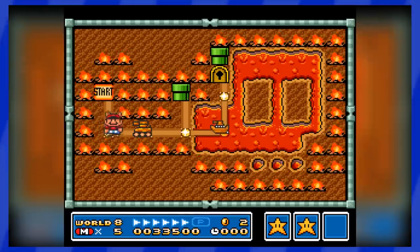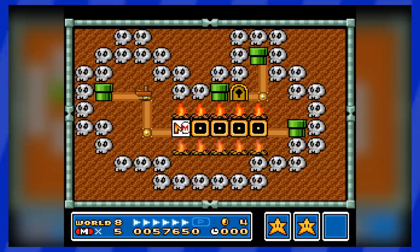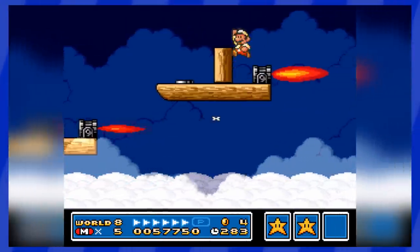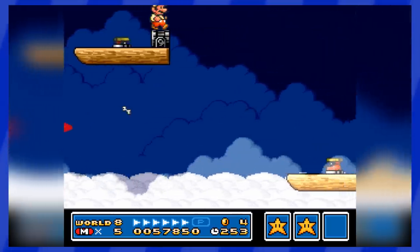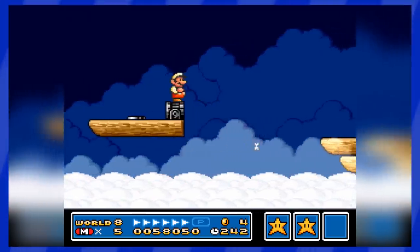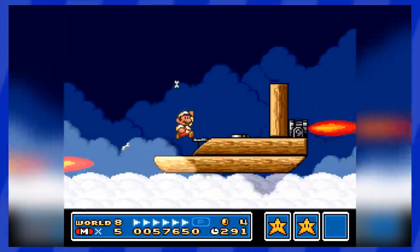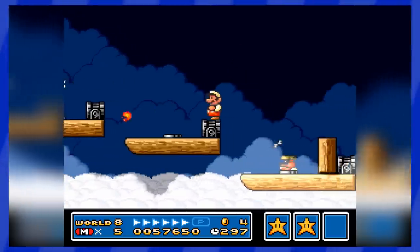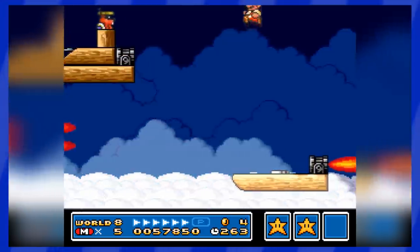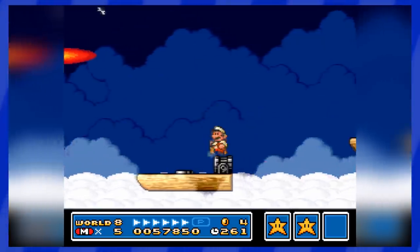That is, until I reached World 8, where I first did the tank level, then the boat level, and finally I reached this tiny airship level. This level has to be on the list because of how nerve-wracking it is. There's a bunch of tiny airships, and you have to jump from ship to ship while dodging the fire bars, the Rocky Wrenches enemies, and their wrenches flying all over the place. The screen scrolls super fast, giving you little to no time to react, and each jump scared me. There's no room for error in this level, and that's why I like it that much.